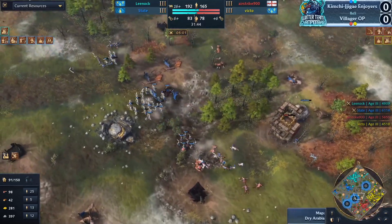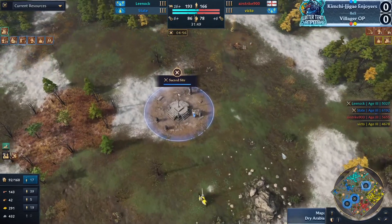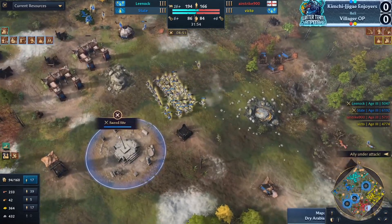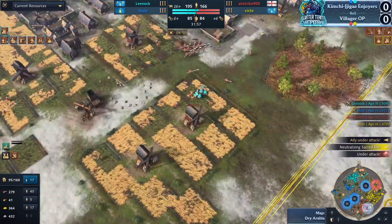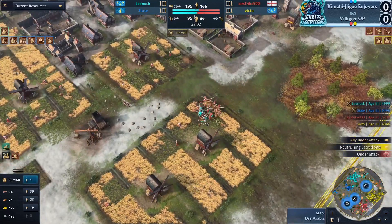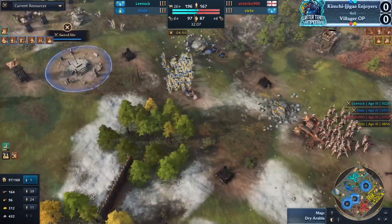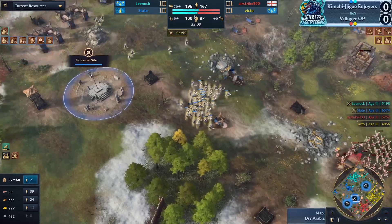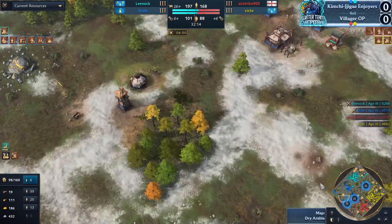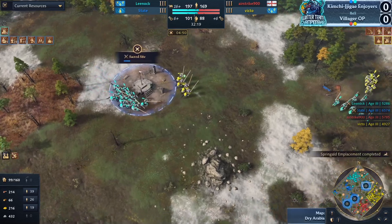As this game draws toward the 40-minute mark, the question needs to be asked: which team does the late game favor? Do you prefer the Mongol-French team or the English-French team in Imperial Age? There are advantages to both — with Mongols you've got access to the 13-range springalds for siege superiority. With English you've got Network of Citadels, mass trebuchets, and of course enclosures.